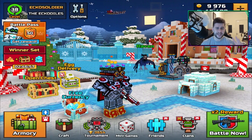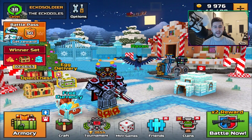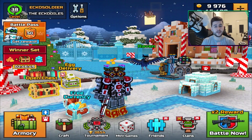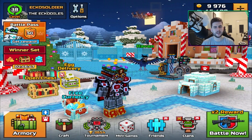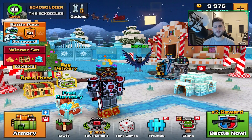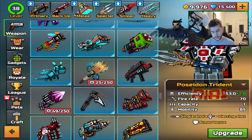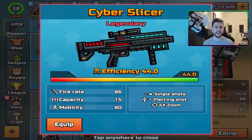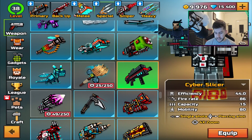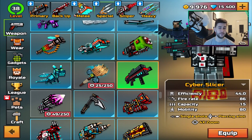We even have Santa on his sleigh. As I've been making this video, the Battle Pass Season 2 has just ended. Already on Android, they have the Battle Pass Season 3, which is like the Wild Western style. It's only available for two weeks. That's more than likely because Pixel Gun want to release something special for Christmas. So, I'm going to be reviewing a special section weapon, which is the Cyber Slicer.